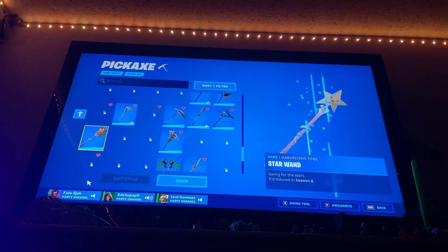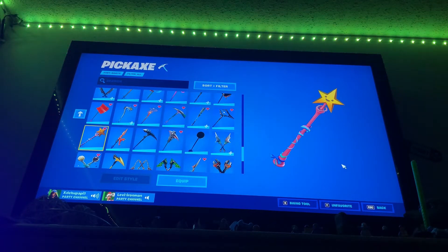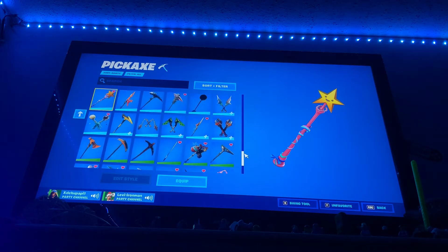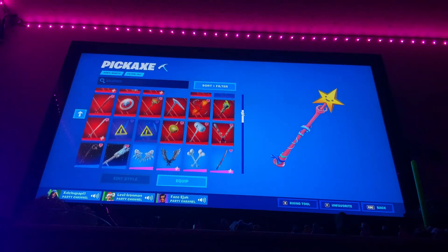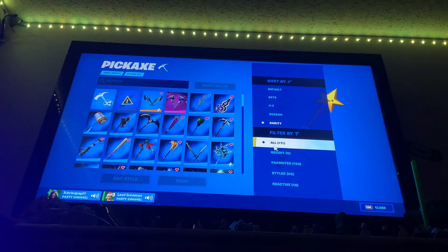Pickaxes — this is one of my favorite pickaxes, the star one, pretty sweaty. We got default axes, item shop, battle passes, some free unlocks, Fortnite crew, all that fancy stuff. And I have 171 pickaxes.